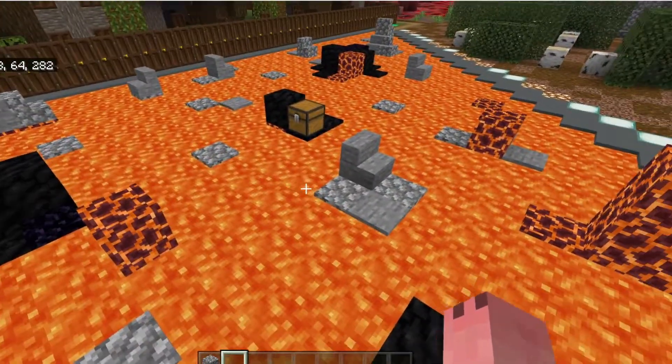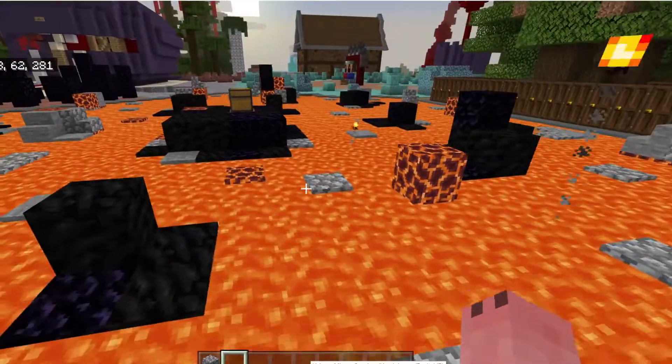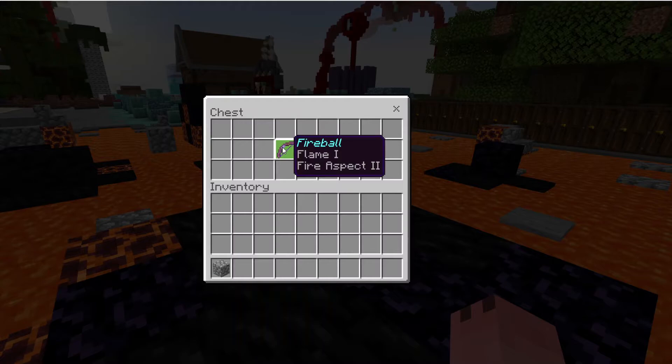We have a quarterstone — a gas quarterstone — in this chest right here. And we have a fireball right here, which is a flame, fire aspect bow, and arrows.